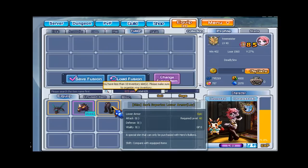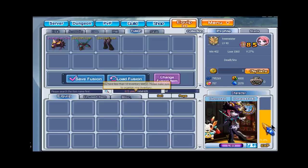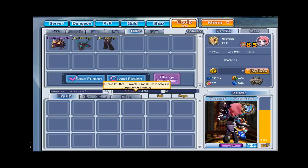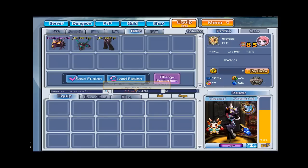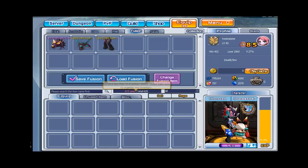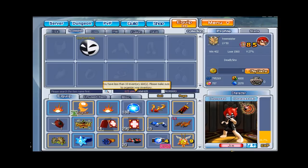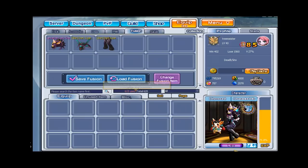So anyways, what I did is I came over to Fusion and I clicked on this, and this, and this, and then it would pop up over here. I'll explain to you what Fusion is now. Fusion is like a mask — it isn't literally a mask, but it's like one in the way that it masks whatever you're wearing.